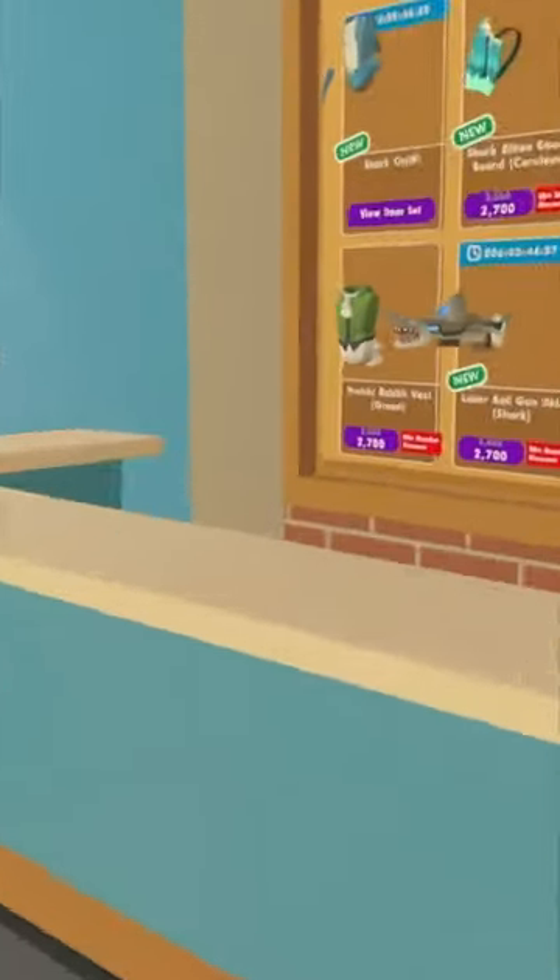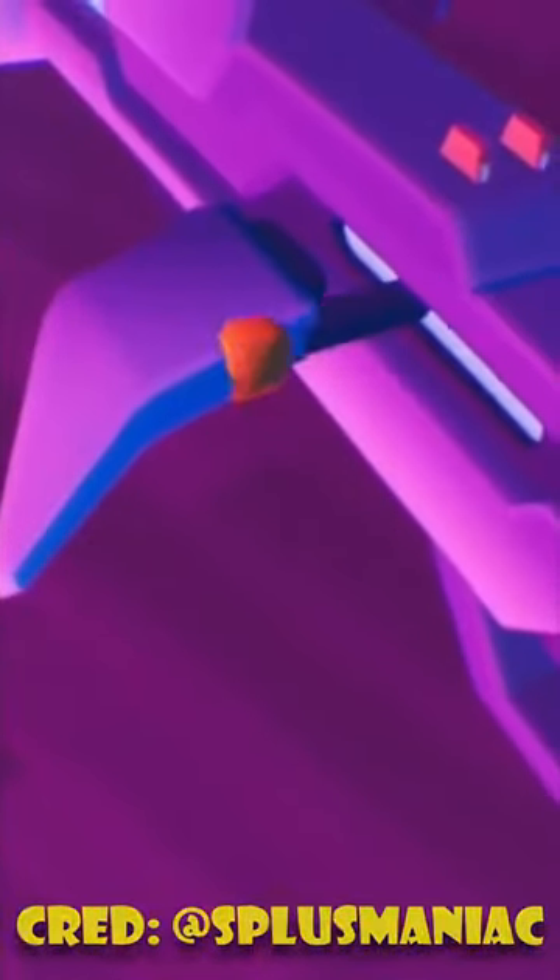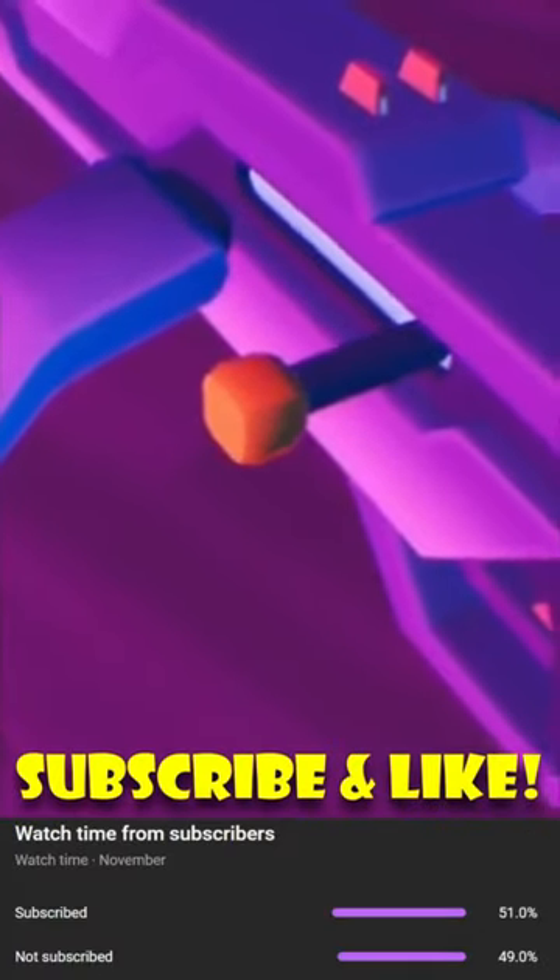With Rec Room's new shark skin, there's actually a weird bug that happens whenever you try reloading. With this skin, the fins are supposed to move whenever you reload, but when players try to reload the actual rifle, it doesn't move the fins at all. Rec Room, can you fix this?